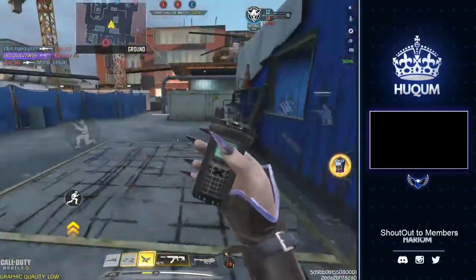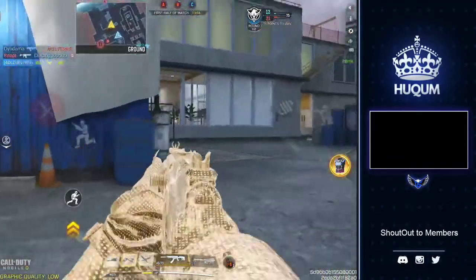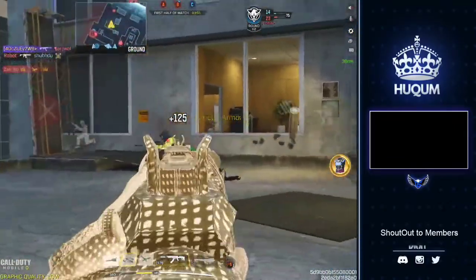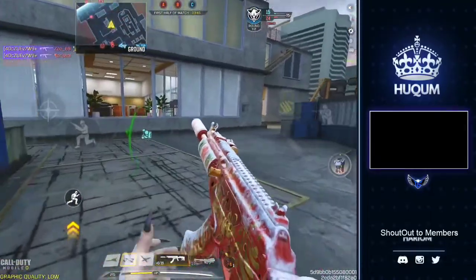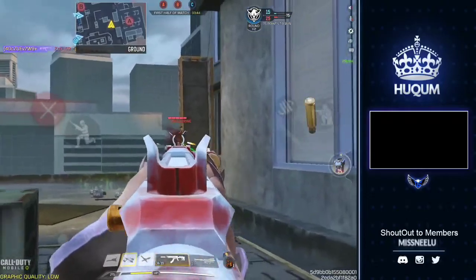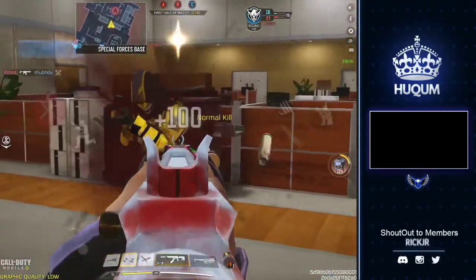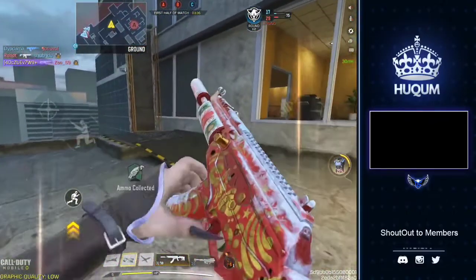Get down online, we're capturing B. Enemy UAV spotted. Sniper! Target down. Sniper! Enemy contact. Enemy down. Now sniper. We're capturing Bravo.